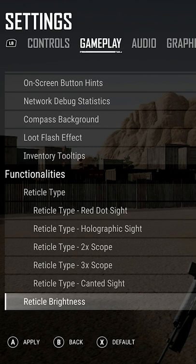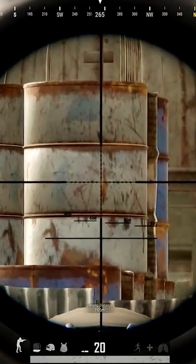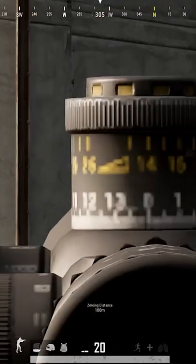You can change the look, colour and brightness of many of these sights in the gameplay settings menu. The 6x, 8x and 15x can also be zoomed in and out by scrolling the mouse wheel on PC, or by holding the right bumper down and moving the left stick up and down on a controller.